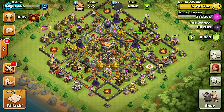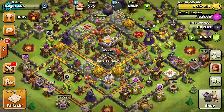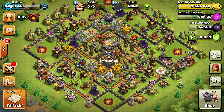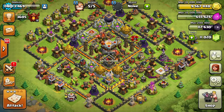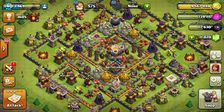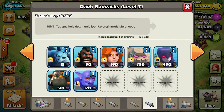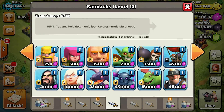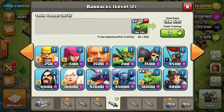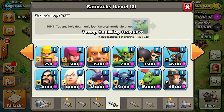Now that we have the baby dragon maxed out, we're going to try and come up with a composition for him. I've been trying to figure this out — if this doesn't work that's fine because I'm doing this on the fly and I haven't really sat down and practiced with this troop. But from what I understand it's really good, and people using mass attacks are doing really well with them. So let's go with eight baby dragons.